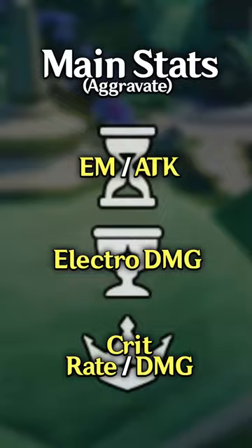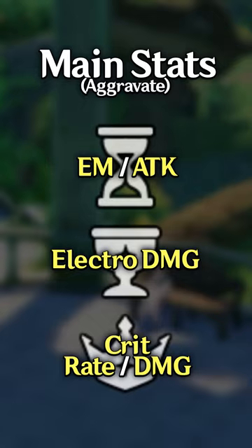As an aggravated DPS, you want an EM or Attack Sands, an Electro Damage Goblet, and a Crit Circlet. Look for ER, Crit, EM, and Attack substats, and make sure she has enough energy to burst on cooldown.